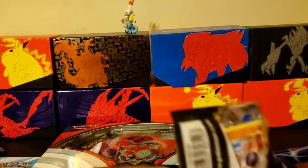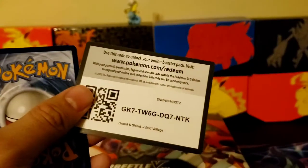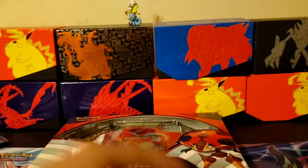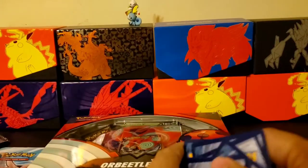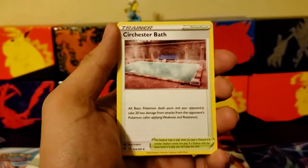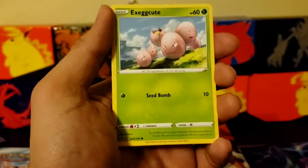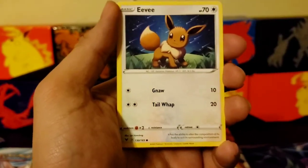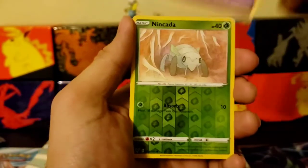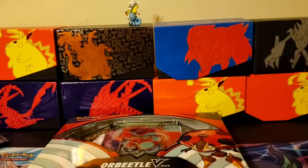There it is right there — gorgeous. Sorry if my lighting's a little off. Alright, getting into this next pack. Code card, one, two, three, four. Energy, Wash energy. Exeggcute, Eevee, Eevee, Wombat, reverse holo Niketa, and a Lickilicky — okay.